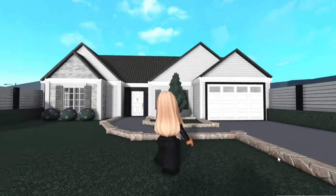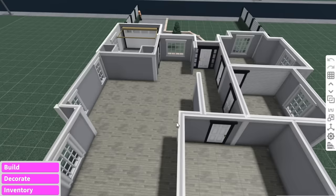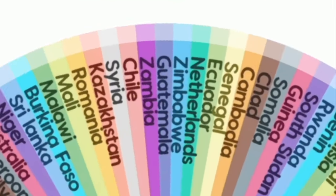As you can see, I already have the exterior of the house built. I'm thinking the first room can be the living room — I'll leave the living room and the foyer as one country. The country for the living room is going to be... Chile.